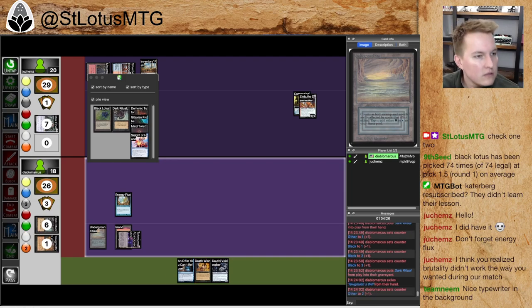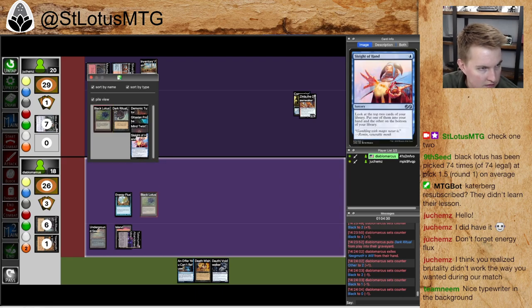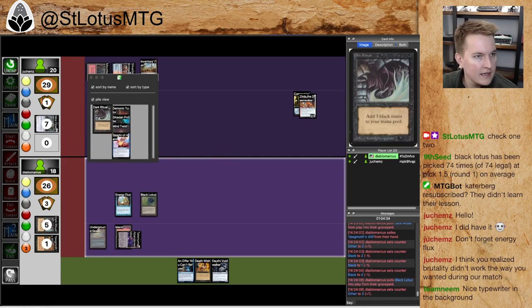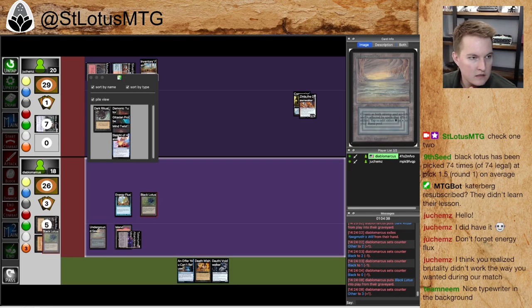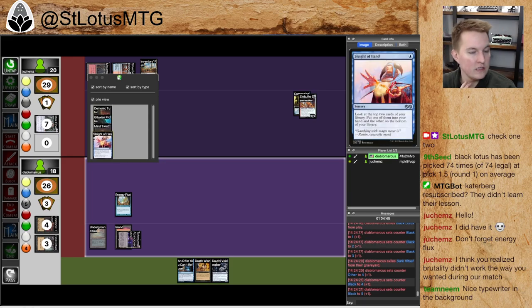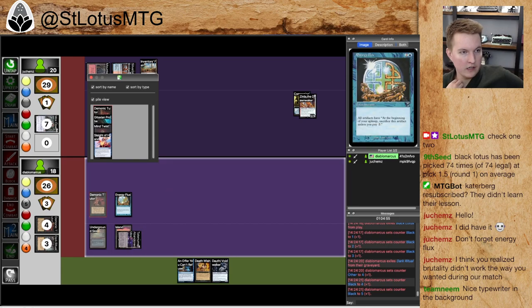Yawgmoth's Will, Ritual, Ritual, Ritual — down to zero mana. So Black Lotus is going to be casting that Dark Ritual. We're up to five, six, seven mana. Seven mana into Death Wish into Tendrils. But we only have four Storm right now, so that's not going to be nearly enough. An Offer You Can't Refuse can generate some free mana, but I didn't have the Pact, so I couldn't do the Offer You Can't Refuse line. But this line is pretty good — going for the Doomsday instead.